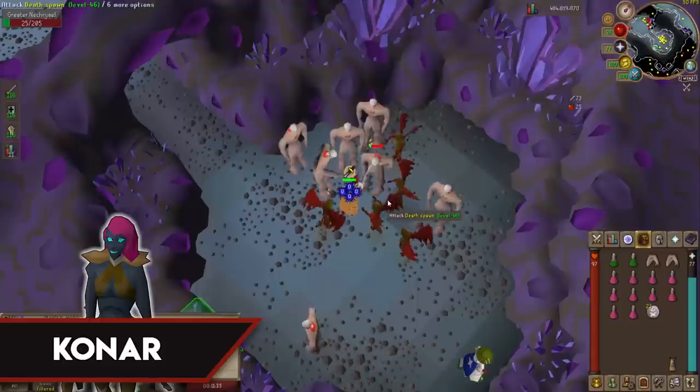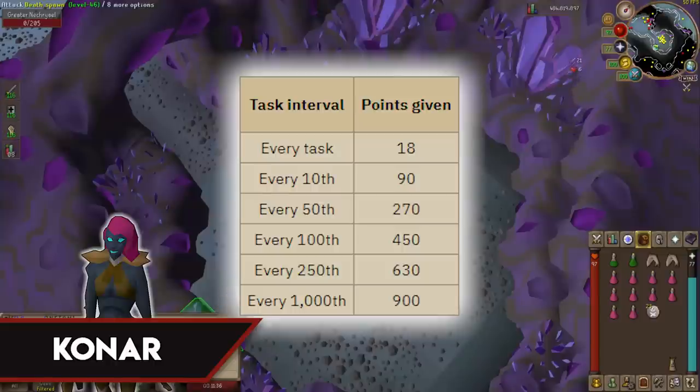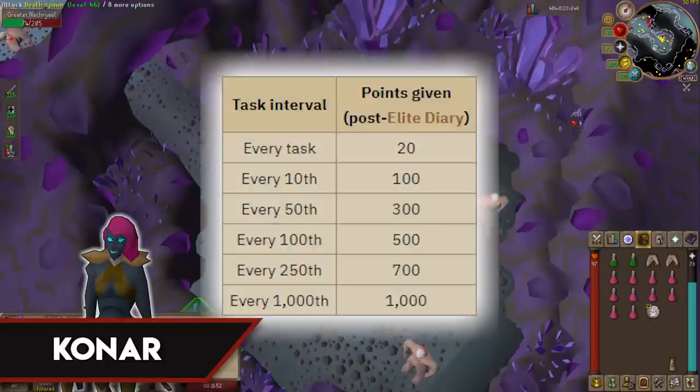As for Konar's points: every completed task gives 18 points, every 10th gives 90, every 50th gives 270, every 100th gives 450, every 250th gives 630, and every 1,000th task gives 900 points. If you have the Kourend elite diaries done, these points go up slightly: every task nets 20 points, every 10th gives 100, every 50th gives 300, every 100th gives 500, every 250th gives 700, and every 1,000th task gives 1,000 Slayer points.